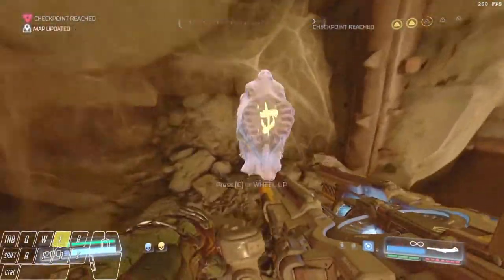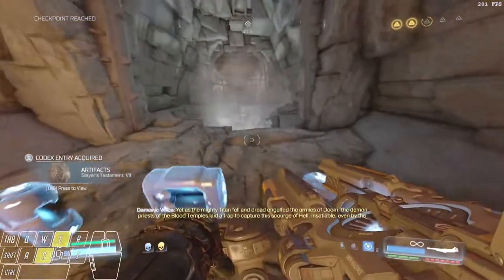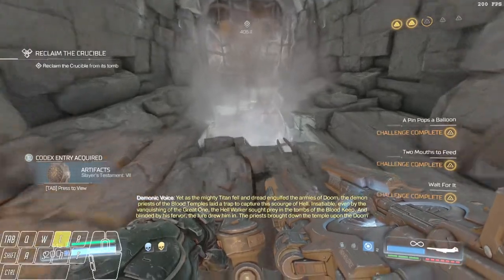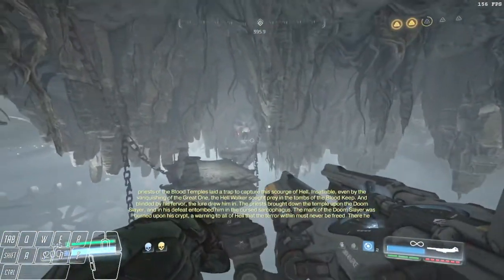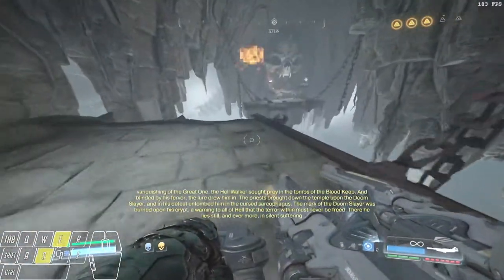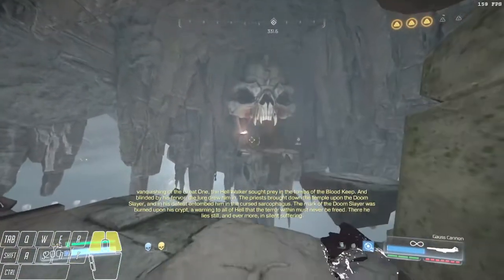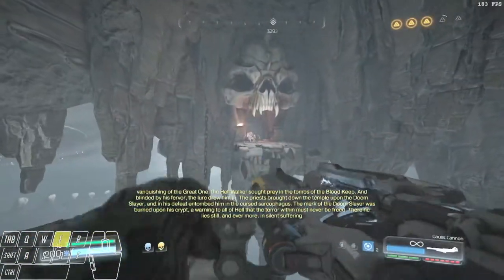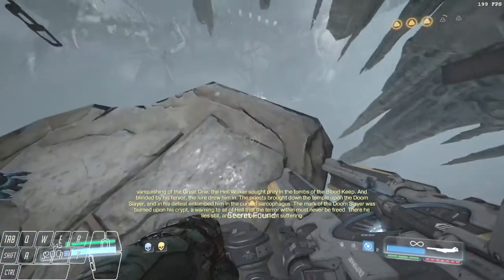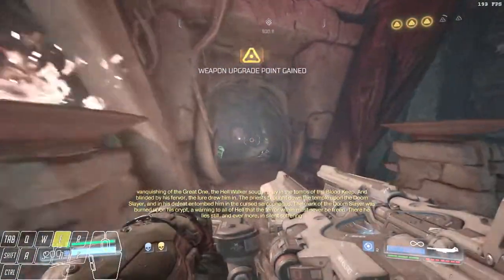Jumping down here — make sure you grab that Elixir of Sesame. If you don't have the two mouths to feed achievement done, you can get it done here. You've got a set of three cacos — just an easy DK SMS on them. That one is pretty much unmissable. And then there's a Mancubus at the end of this hallway; I'm going to lob a little bit of ammo at him to take him out early. Jump down here, and then you can do a goss jump to get up onto that platform.